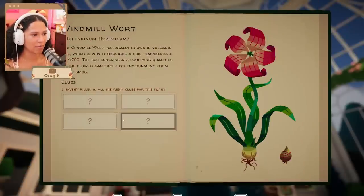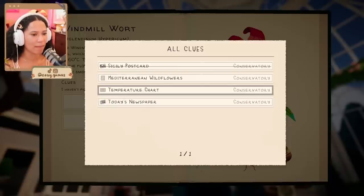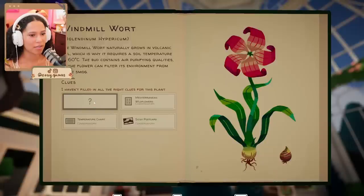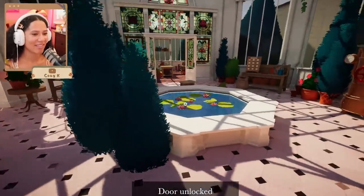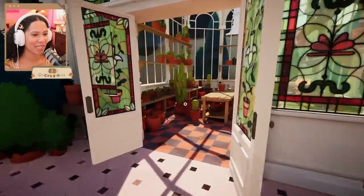We've got the postcard, the temperature chart, the wildflowers, and the newspaper — so you gather all the clues you need, and then you can grow your little flower. Look how pretty this is now.